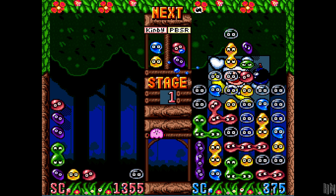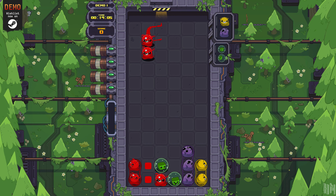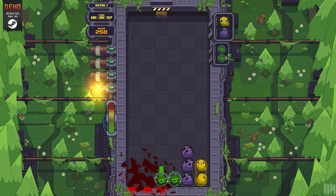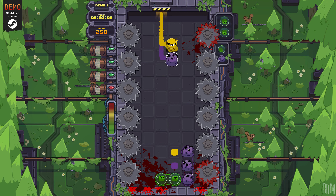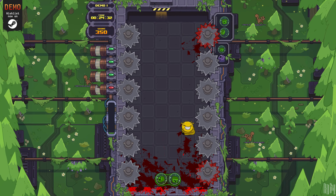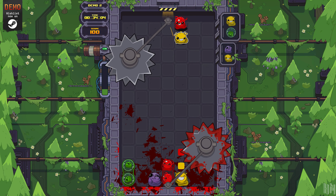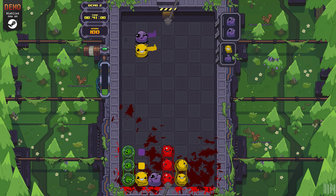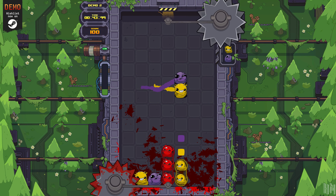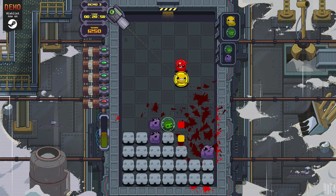You have to match the colors of the falling blobs to clear them out, and you can do all sorts of combos for extra points. Mean Meat Machine takes that core concept of matching blobs and then adds Super Meat Boy-style hazards to the mix, forcing the player to be much more aware of their environment and the timing of every single action. I love the puzzle aspect of this game, and I've had a lot of fun with Super Meat Boy, but I had a hard time adjusting to Mean Meat Machine. I play a game like Mean Bean Machine more for relaxation, and having to be hyper-focused on all of these stage hazards just made the whole experience kind of stressful.